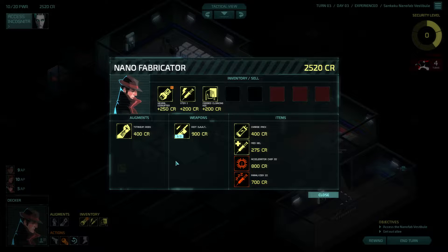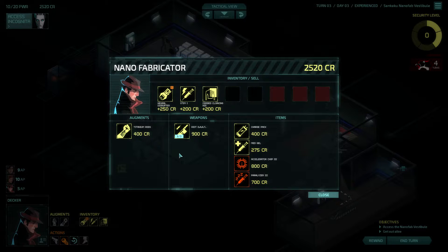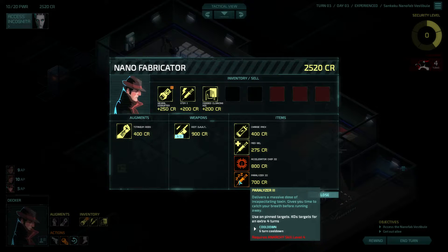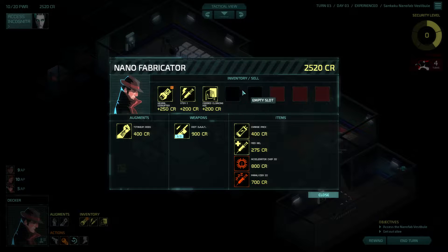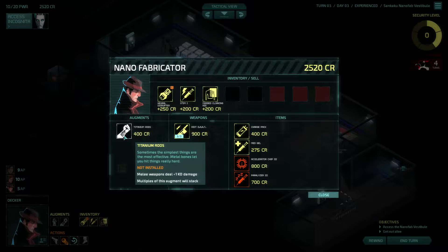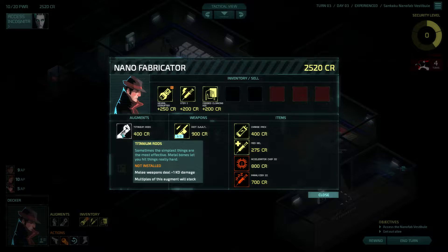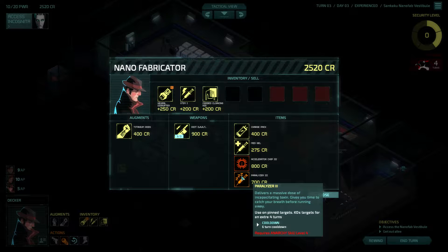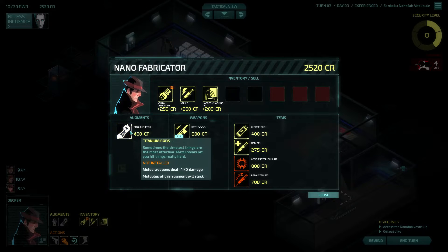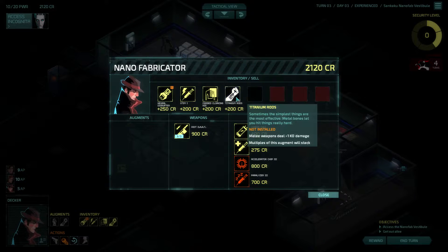We are here to gear up. Paralyzer or titanium rods — I feel like this one is really good. It's also very expensive, but we are running out of slots. I'm not sure if we can equip this while in a mission, but I have a feeling it's harder to find augments than items. Let's just buy this. Well, let's put it in inventory.